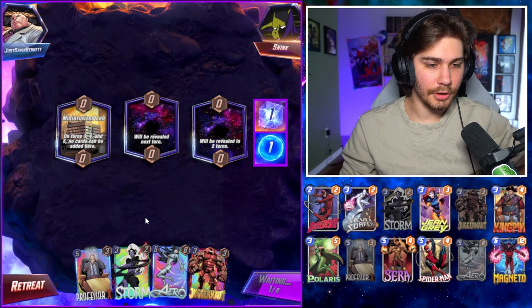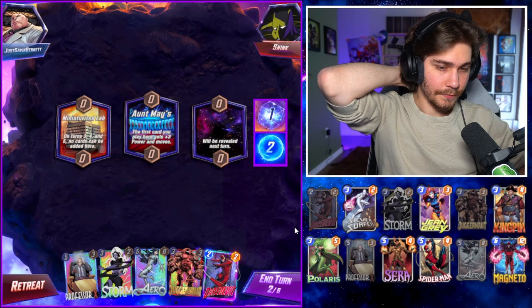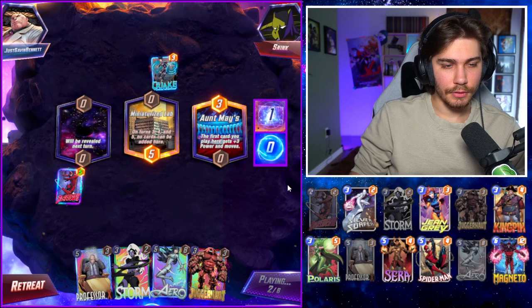I really wish I could fit Jeff in the stack — I'd totally give it a like. Spider-Man — one of the five costs — I just don't have him. Oh, I hope he moves into Miniaturized Lab. Thank you! We got five power in there. Oh, Quake — of course, just my luck.